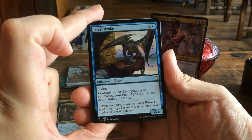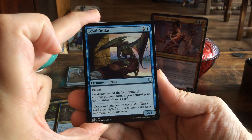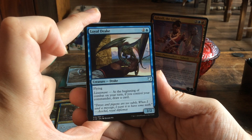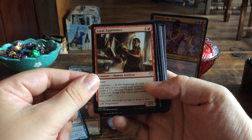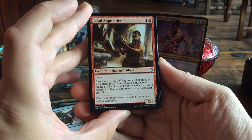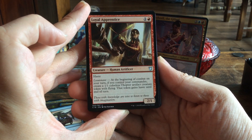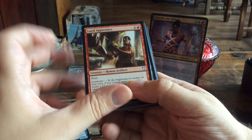We start off with Loyal Drake, which is new to the set. For three mana, a 2/2 with flying and the Lieutenant ability: at the beginning of combat on your turn, if you control your commander, draw a card. Loyal Apprentice also has Lieutenant — for two mana, a 2/1 with haste. At the beginning of combat on your turn, if you control your commander, create a 1/1 colorless Thopter artifact creature token with flying that gains haste until end of turn.